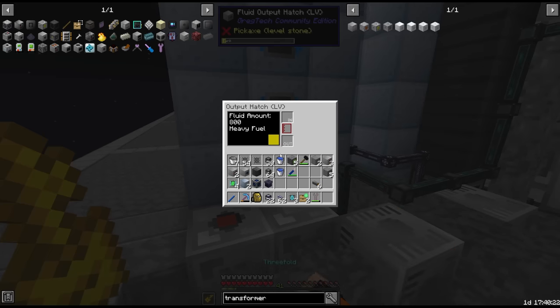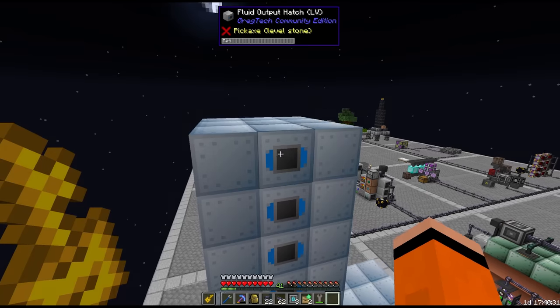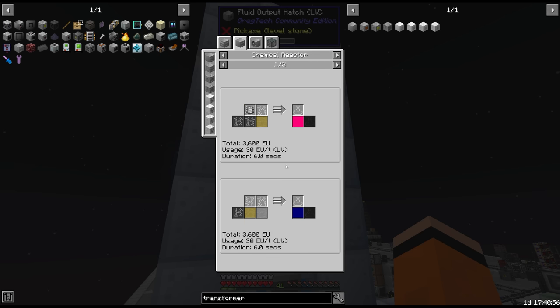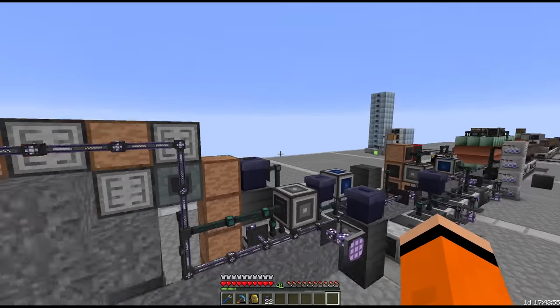Now we've got all of these fluids: heavy fuel, light fuel, toluene, benzene, butene, butadiene, propane, propene, ethane, ethylene and methane. I think I've played too much GregTech. The propene is the one we set this up for. I haven't figured out how we're going to store and transport all of these fluids yet, so I'm going to put that off for a second and set up the rest of this chain.